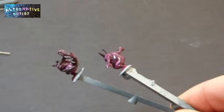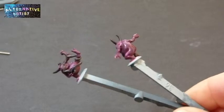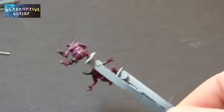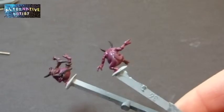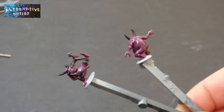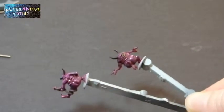So my nurglings — I did end up doing a red wash over the top to kind of bring those layers together. I did the horns, their teeth, their intestines, and some black washes in the really dark recesses for them.